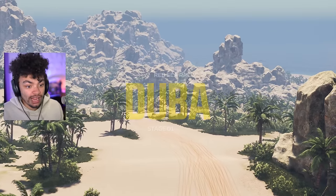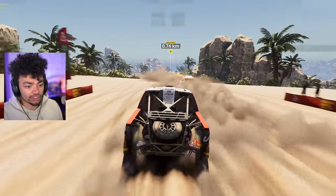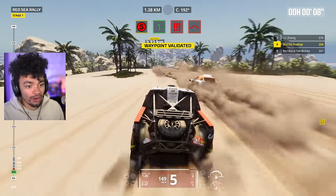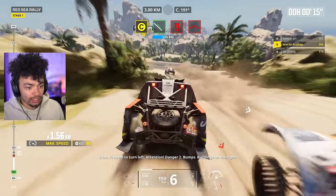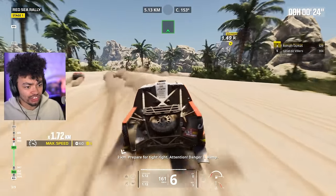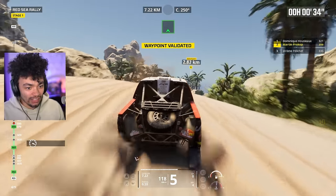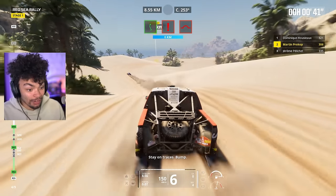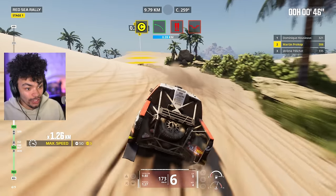Stage one of the Red Sea Rally — bring on the Raptor, baby. Starting right at the back. Watch me, I'm going to claim victory, I'm going to book through the pack. Wait, I'm not even last place — there's apparently someone behind me. Speed and power in my Raptor. I'm avoiding the dust — I mean sand — basically the small pebbles.